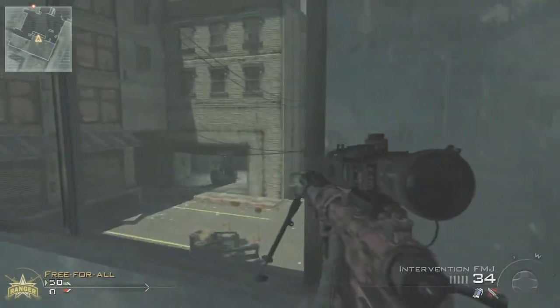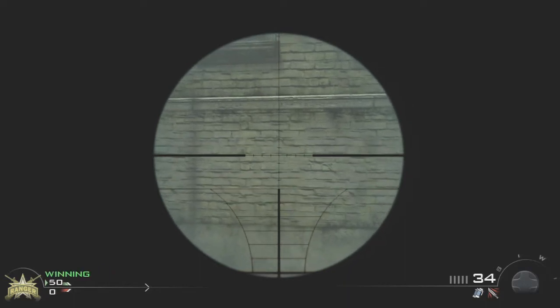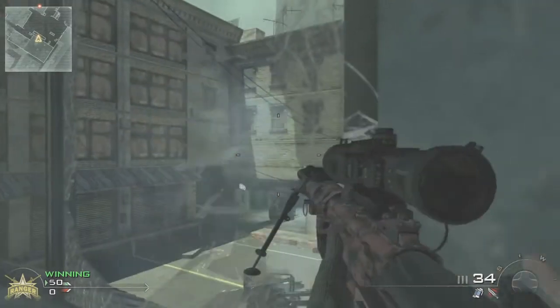Now we're on the other side of the map. They would have to be on the window sill part that's right next to where that window — the actual wall supporting the windows — is at.